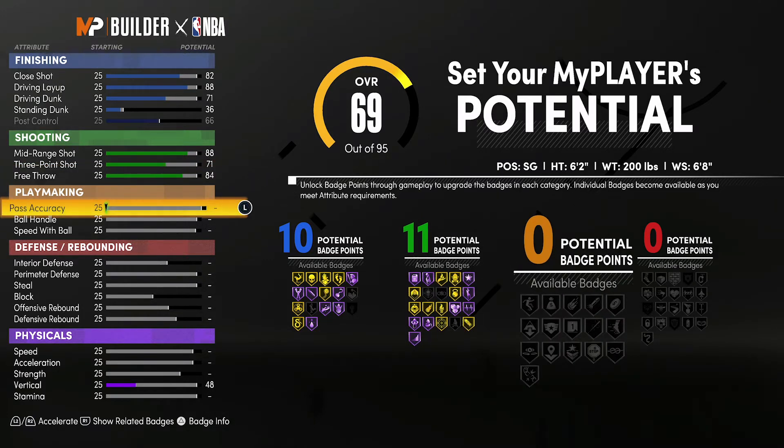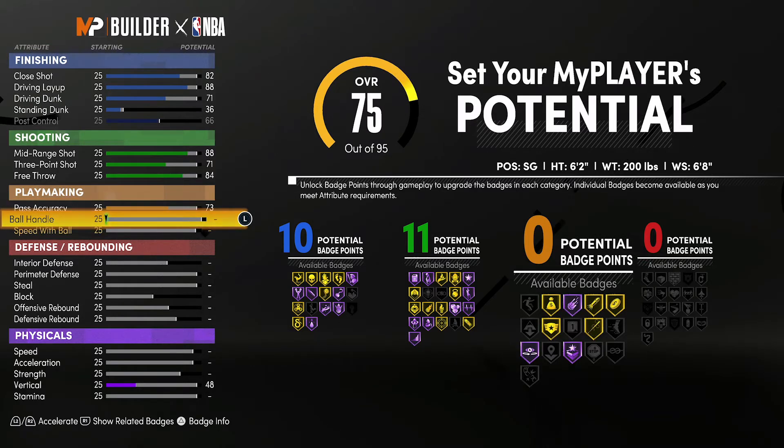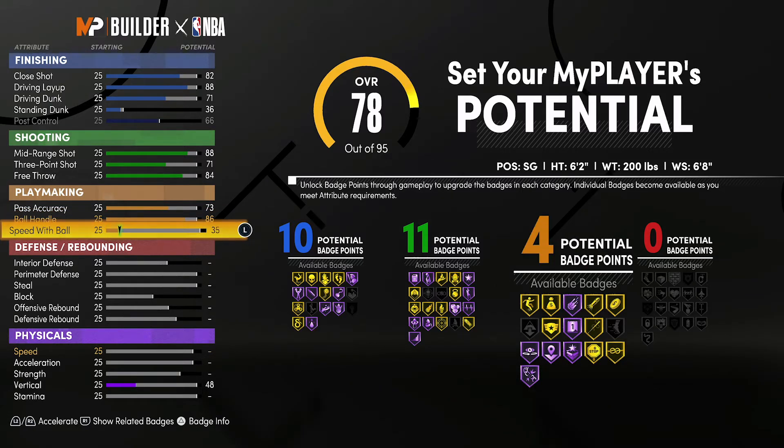For playmaking, you're going to bring your pass accuracy/save to a 73, your ball handling up to an 86, and your speed with ball up to a 76. That's going to give you 9 playmaking badges.